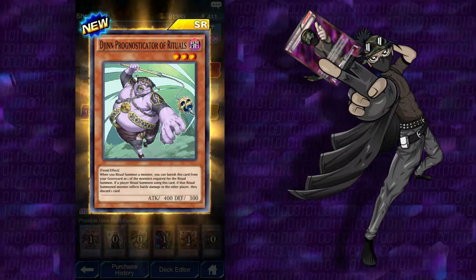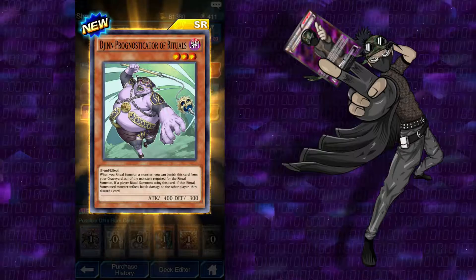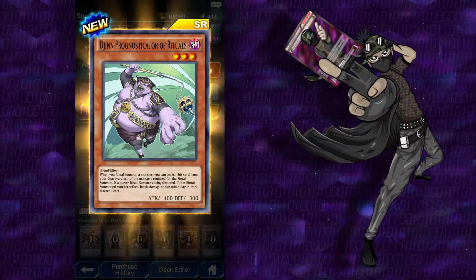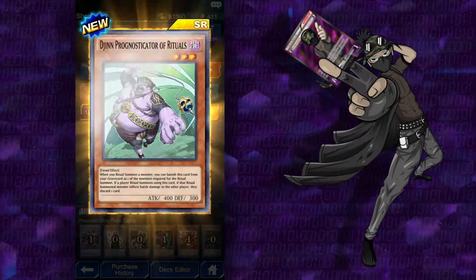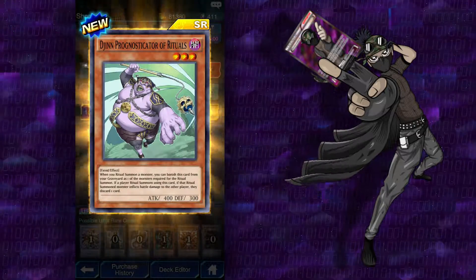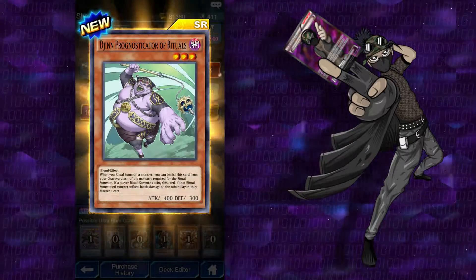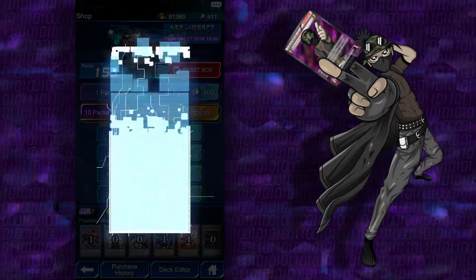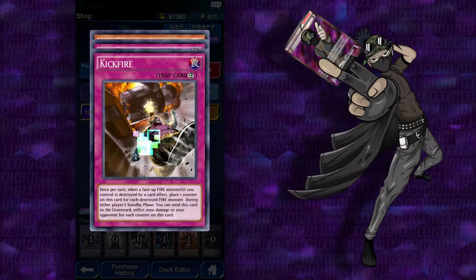No, it's a super rare. Djinn Prognosticator of Rituals: when you Ritual Summon a monster, you can banish this card from your graveyard as one of the monsters required for the Ritual Summon. If the Ritual Summoned monster inflicts battle damage to the other player, they discard a card. That's pretty good. Unfortunately it's not an Ultra Rare, or Lycanthrope, or any of the other ones. Kick Fire again. Soul Demolition, Element Dragon: this monster gets the following effects while there is a monster with the following attributes on the field — fire gets 500 so it's 2,000; or if it's wind, this card destroys your opponent's monster by battle and it can attack once again in a row.